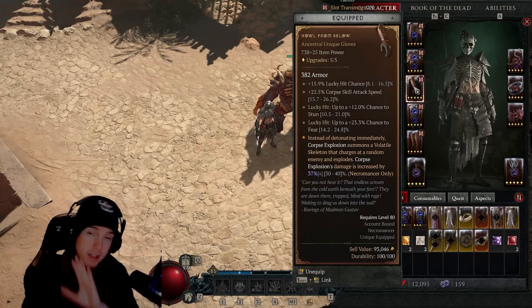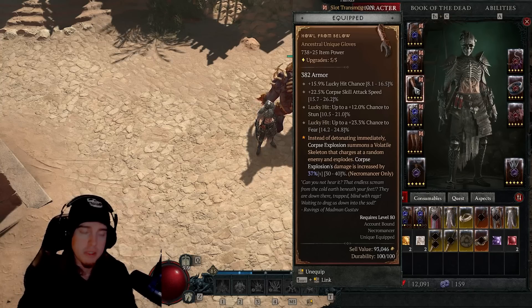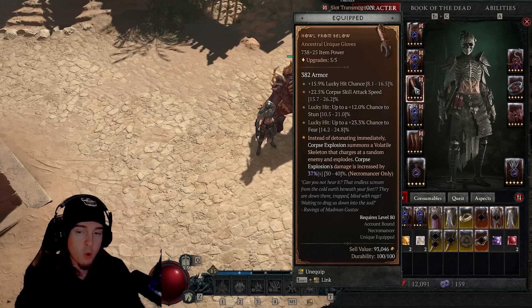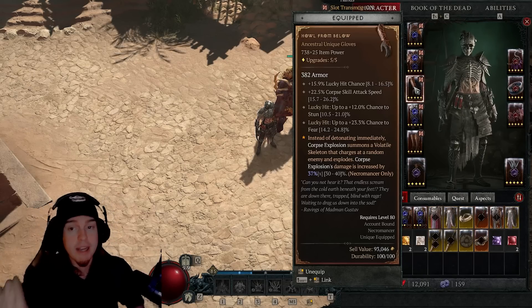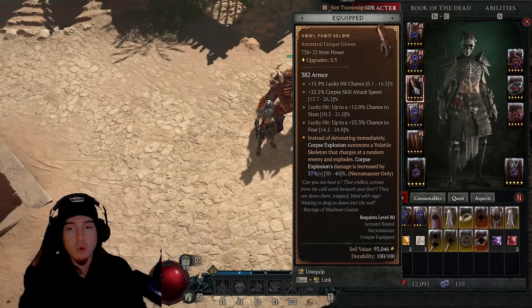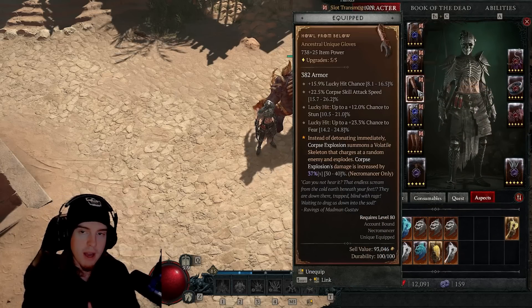For the gloves, Hail from Below is a great choice — it further increases Corpse Explosion damage and gives a little more mobility so enemies that move away from corpses still get hit. It also gives us more lucky hit chance, which is big for this build. We do want to stack quite a bit of lucky hit chance. If you don't have Hail from Below, some legendary gloves with the Aspect of Retribution would be really great.